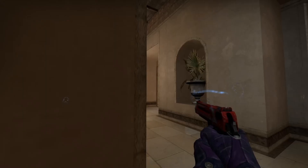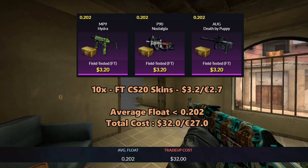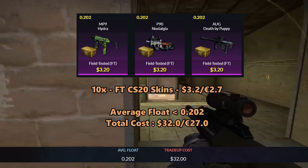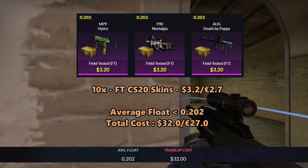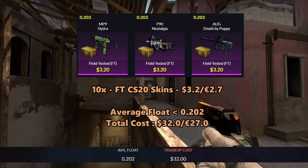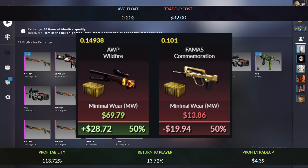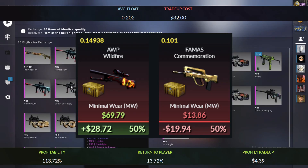The last trade-up is for one of my favorite skins in the game right now — a Covert Operation Wildfire trade-up. For this trade-up we'll be using 10 Field Tested CS20 skins. You can use the MP9 Hydra, the P190 Nostalgia, and the AUG Death by Puppy, and you can get them for $3.20 each. The average float must be less than 0.202, so this should be very straightforward. The total cost adds up to $32 or 27 euros. This is essentially a 50/50 trade-up — you'll get $30 if you win and $20 if you lose. The return adds up to 13.72% and you'll get $4.39 each time you do this trade-up.